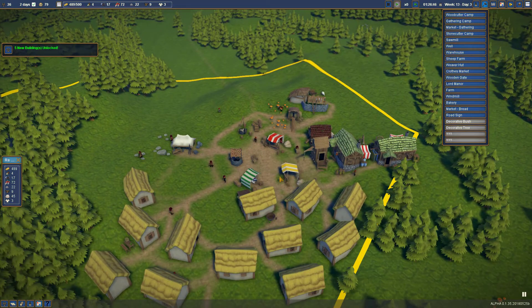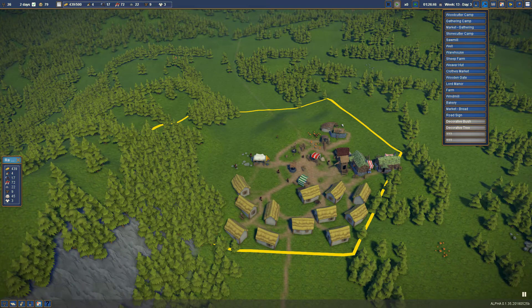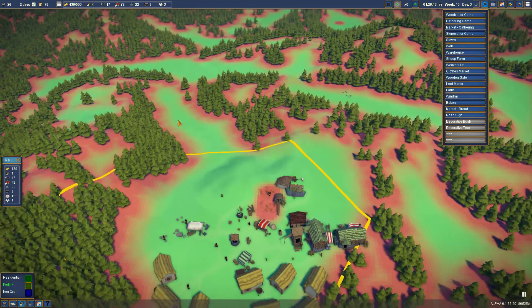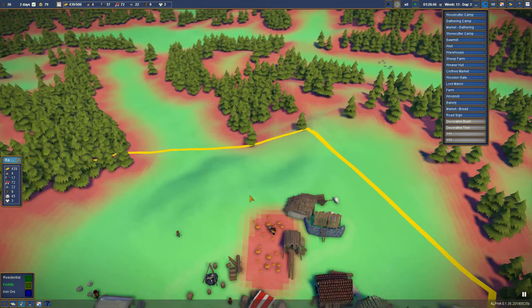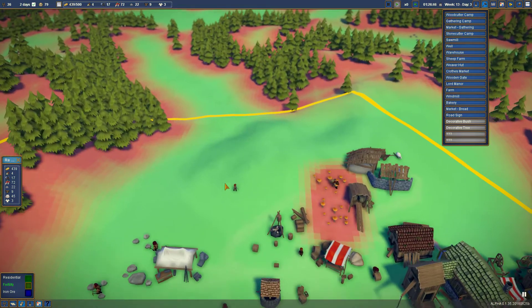Bread market - where is the bread market going to go? I think right next to the wood camp, right in about there. Right there is lovely - there's the bread market. Now, to provide bread we're going to have to farm. Before we do, let's look at the desirability area. We're doing great on time. Fertility - very fertile ground. We'll set up this area for farming.